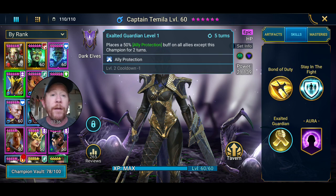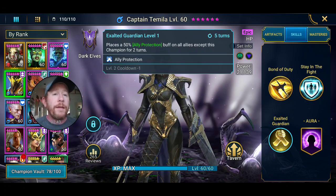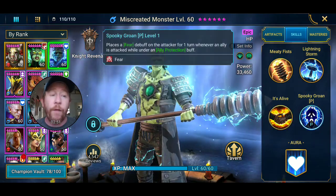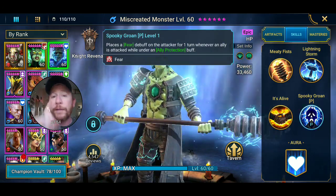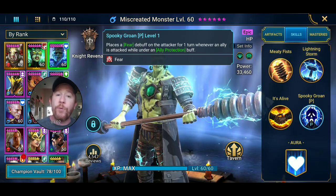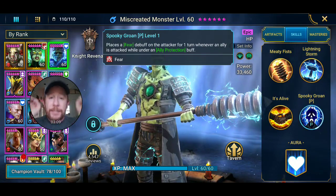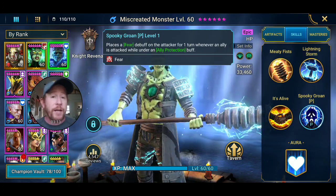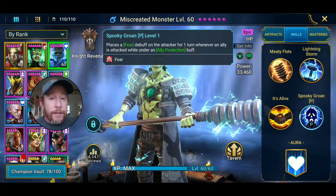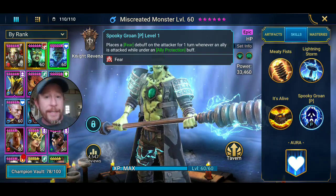Captain Tamila's skill also places a 50% ally protection buff on all allies except this champion for two turns. Both Captain Tamila and Miscreated Monster place ally protection, and regardless of who applies it and where it comes from, it will proc the fear — including ally protection applied to Miscreated Monster himself. So if Miscreated Monster's ally protection is not up but Captain Tamila's is, you can still get fears landing on the enemy team. That's amazing because fear is a great debuff.